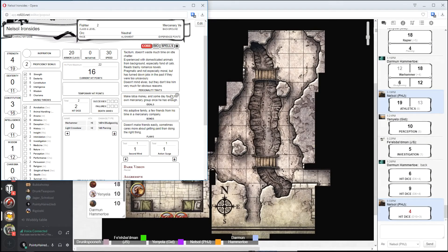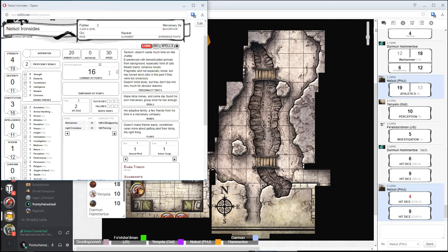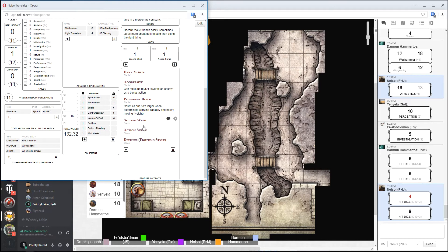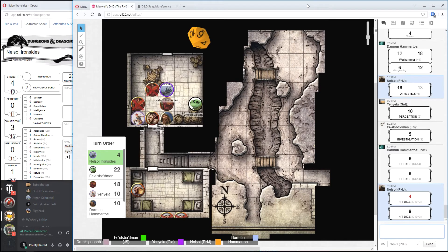Yeah, we're all here. I'm gonna roll my second hit dice and also use my arcane recovery. Nice, okay, well that's definitely up to full health. So I have no dice at the moment for the next short rest. I've got second wind and action surge back, which is nice, and full health. I've still got a potion — good to go.